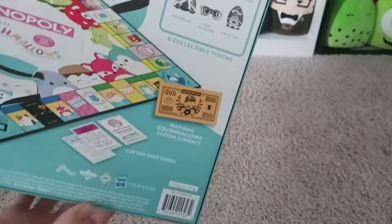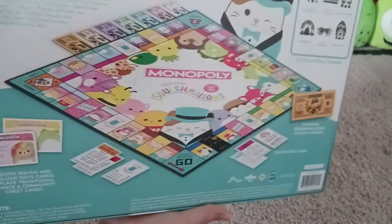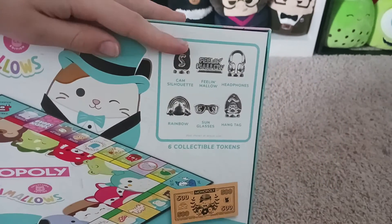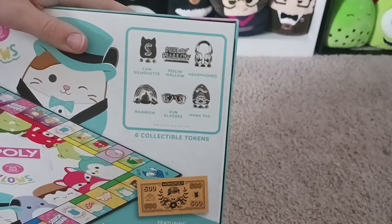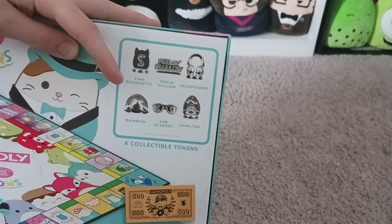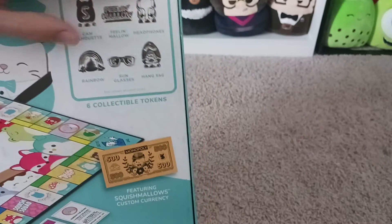If you look at the back, on the side is a bunch of Squishmallow characters, and it just says Monopoly. Looking over here, this is the board on the back. These are all the pieces that you can get: a Cam Silhouette, a Feeling Mallow one, headphones, a rainbow, sunglasses, and a hand tag. I got two with the Cam Silhouette instead of the rainbow - you're supposed to get all six of them, but it doesn't matter.